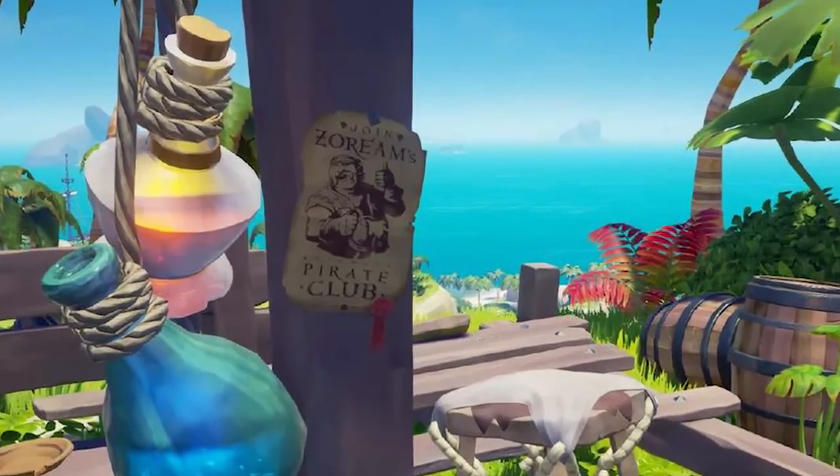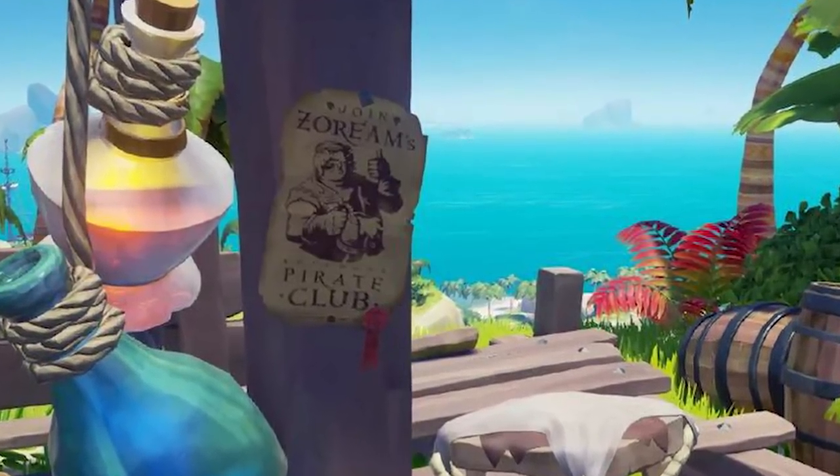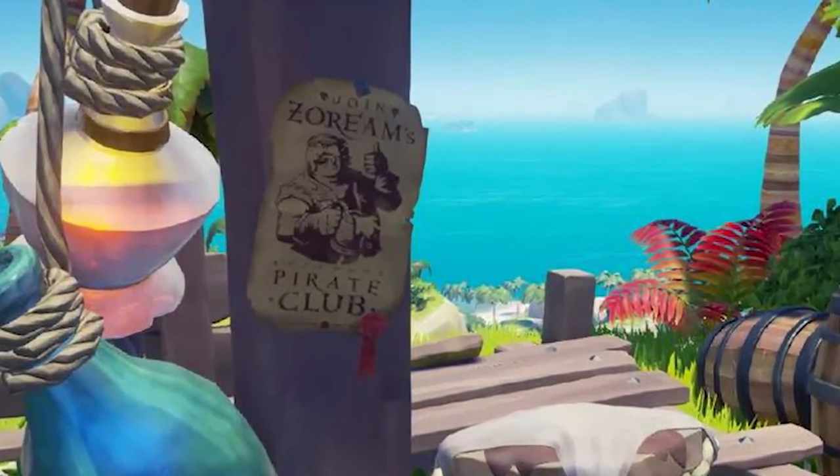Number 9: Zoram. As with most of the easter eggs on this list, Zoram's was made in commemoration of a contribution the player made to the Sea of Thieves community. One of several poster easter eggs to pop up, this tribute to Zoram can be found in Mermaid's Hideaway. Zoram had put in a lot of effort and time into moderating the Sea of Thieves Xbox Club, hence the words on the poster: 'Join Zoram's infamous pirate club.' You can find it on the south east cliff of the island on the post next to a damaged building.